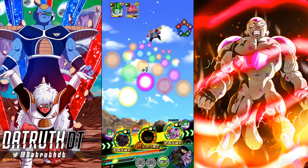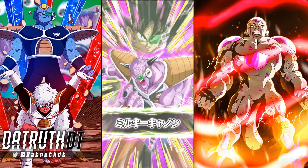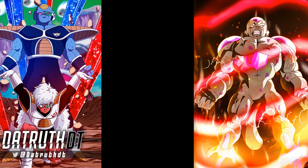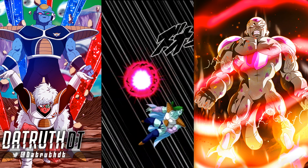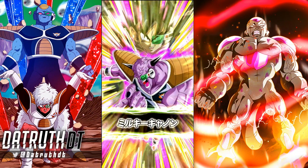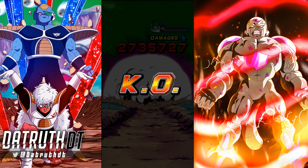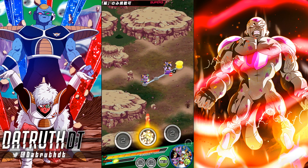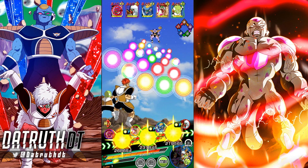It's going to be a while until we have Ginyu on each rotation. Remember all the stuff Ginyu is doing — he activates passives for Recoome & Guldo and Burter & Jeice, he supports the entire rotation by 30% attack and defense, he's super effective against all types, he's stacking defense, shooting out 5 and 6 million attack stats. That's what he looks like at 55% — 5.2 million.